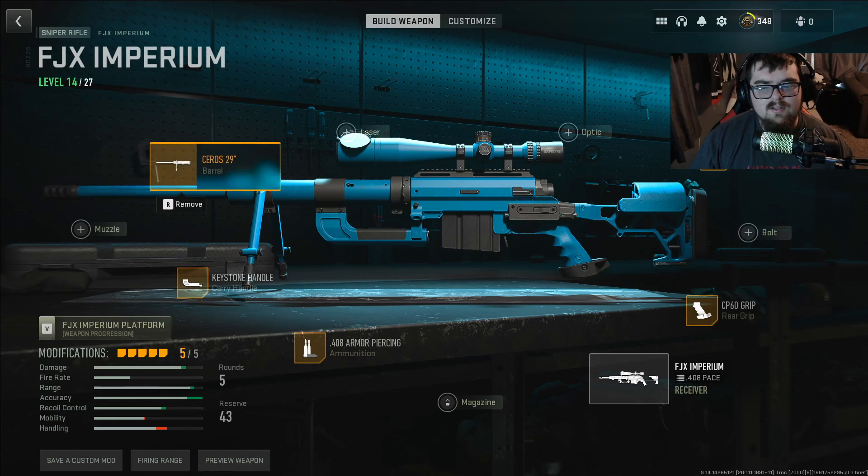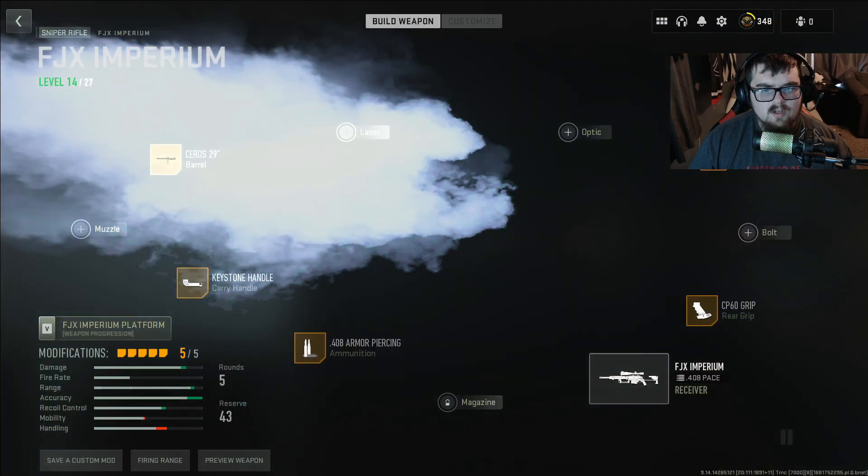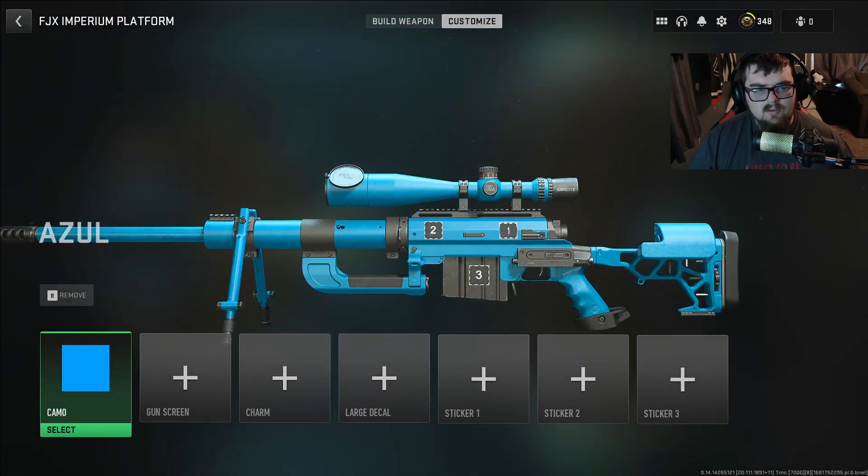This isn't maxed out — I'm just doing my own attachments for now, what I think works. The gun is basic as hell but it's OP. My goal is to max it out and find some builds people have online. Someone on TikTok gave me a camo to put on that apparently looks exactly like the OG one, so let me look real fast.